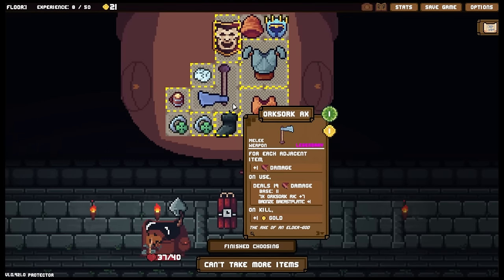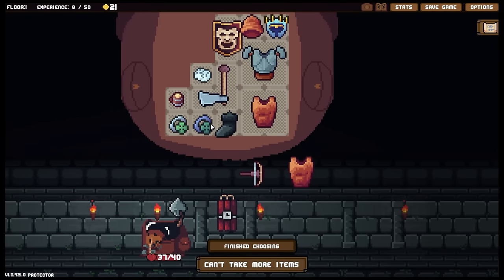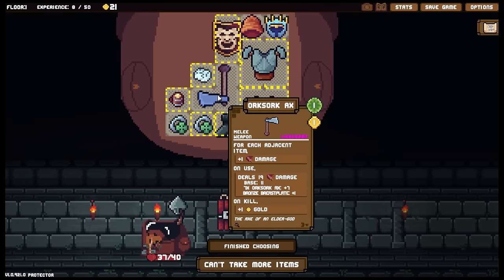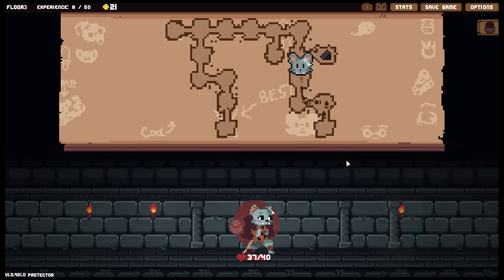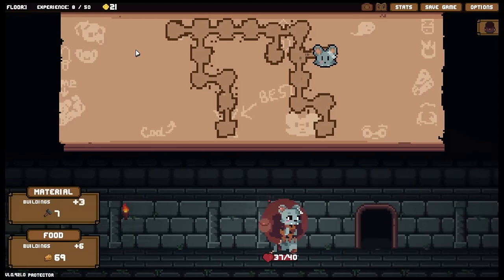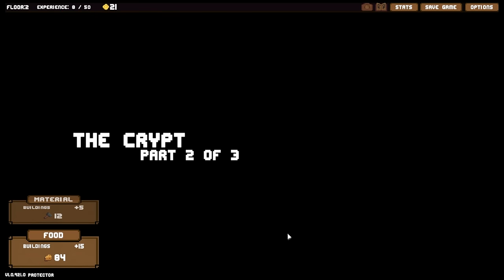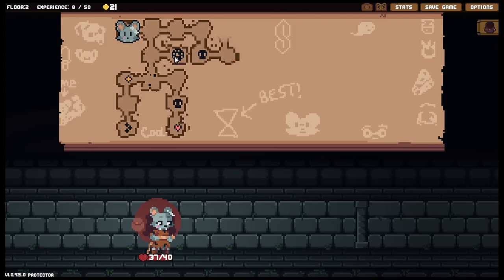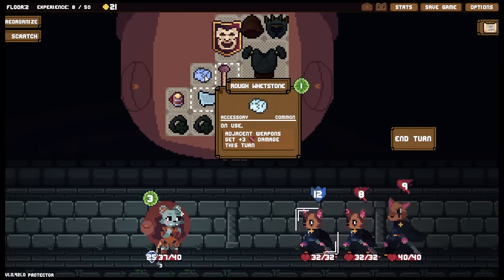Still focusing on our one ridiculous weapon, but is there a better positioning for this? There is a better position because I can maximize how many items are around it. It's now doing 19 damage base without me putting any extra oomph into it. In fact, this is the maximal damage I could get because it's only the adjacent - one, two, three, four, five, six, seven. Beautiful. Finished choosing. This turned into - well, it's not quite a Midas one, but it's not far off either.